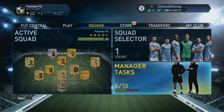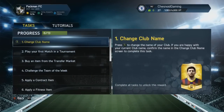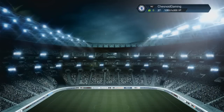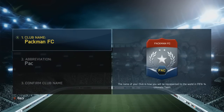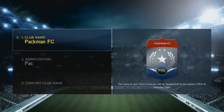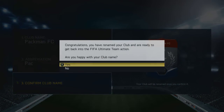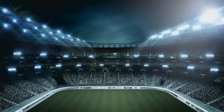Hey guys, cheers, back again with episode number five of the Pac-Man Pack Road to Glory series on Xbox One. In this one we're going to have a quick look at filling out the rest of those manager tasks to try and get ourselves an extra gold pack, because we do have quite a few gold players now after that initial gold edition first episode pack opening, but we're still missing some players in some key positions.